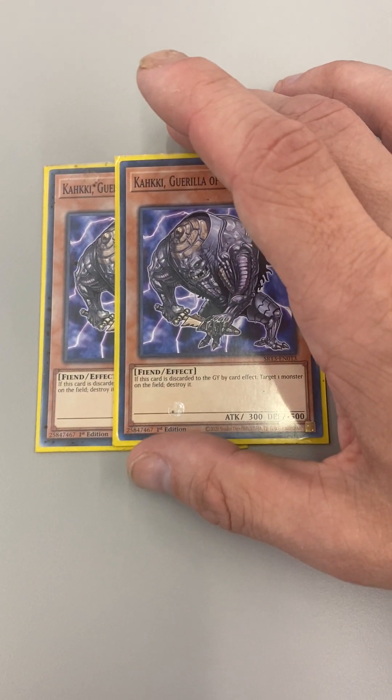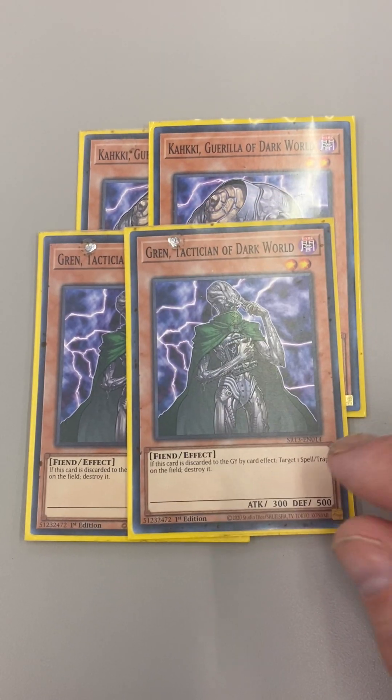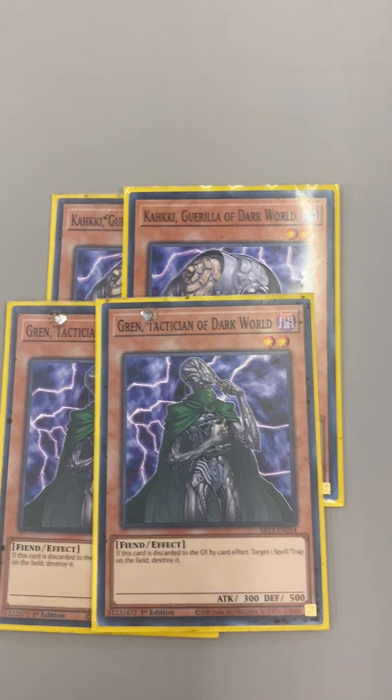I don't know how to pronounce his name, but if he's discarded you can target a monster on the field and destroy it. This one also targets cards but it destroys a spell or trap.